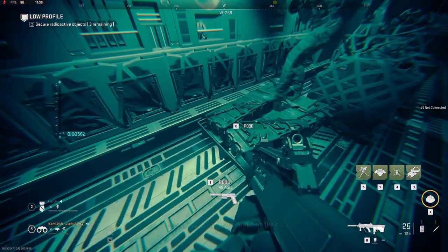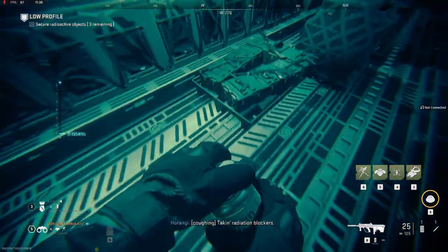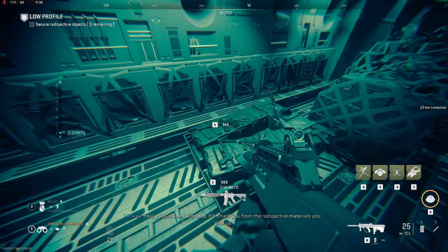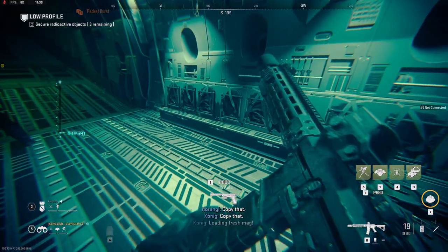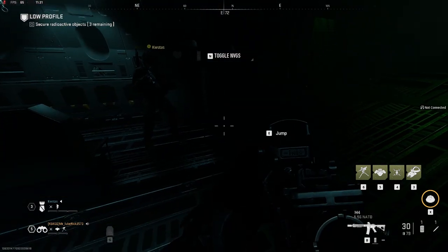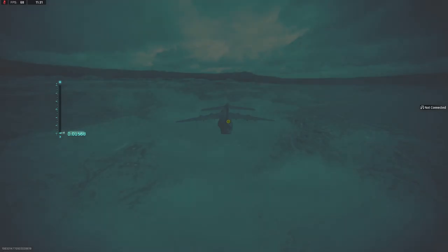And now welcome to the first Co-op mission of Modern Warfare 2, Low Profile. You have already seen the instructions. I'll take my weapon out — the M4. We have a night vision device on, but I'll leave it off for now because it's unnecessary here.